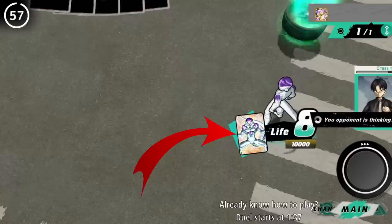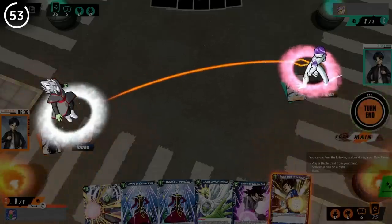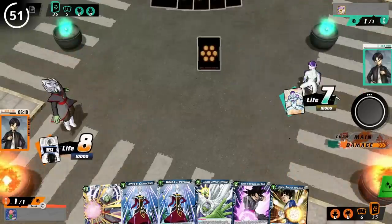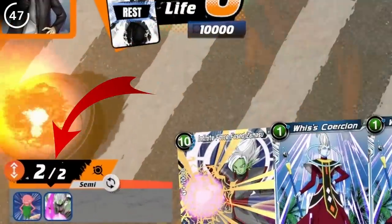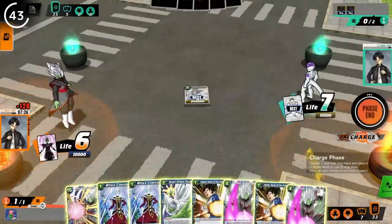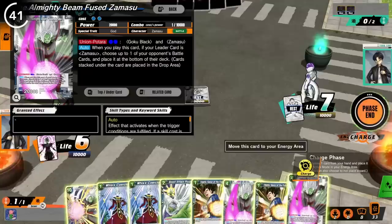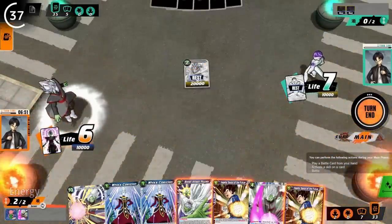The objective is to defeat the opponent's leader card by lowering their life — this number right here — to zero. To do so, you'll have to attack them with either your leader card or battle cards. In order to play battle cards onto the field from your hand, you'll need the amount of energy listed on the top left corner of each card. At the start of each turn is when you can gain energy during your charge phase by placing a card from your hand into your energy zone.